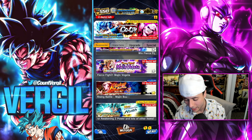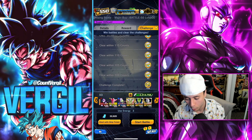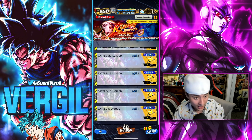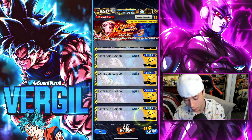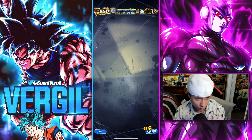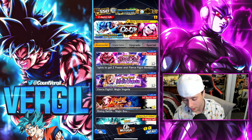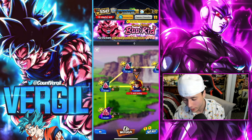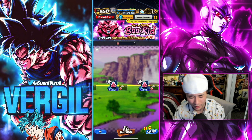There are other events you can jump into that provide chrono crystals. The Rising Battle is up right now — a lot of players weren't around when it originally came out, so go for it. Each of these battles will give you a solid amount of crystals. There's also the free Kid Boo event where each stage provides some crystals — complete all of these.